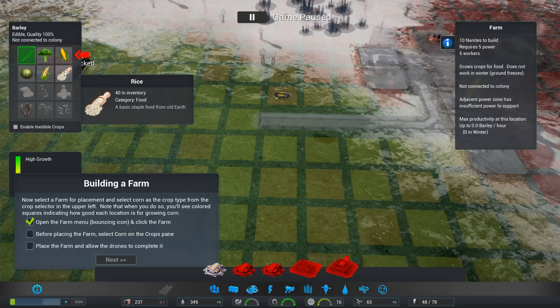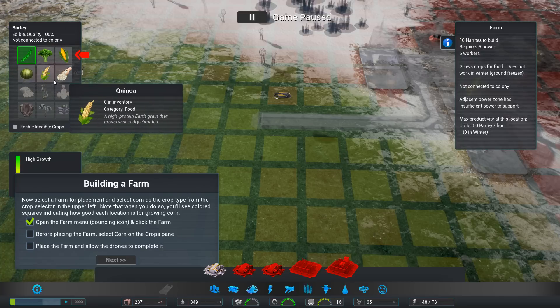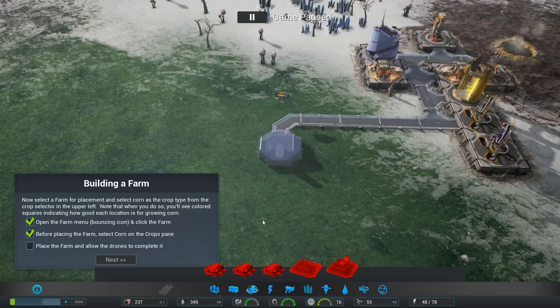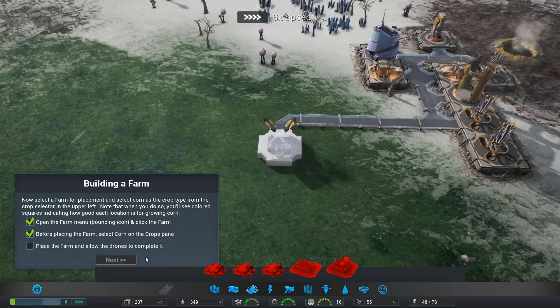So the whole idea is we're going to build a farm in the nearby field. The crops available include barley, broccoli, corn, rice, and quinoa among others. We'll go with corn and replace the farm - let the nanites go and do their business. Watch it grow! And we have corn - that's awesome.